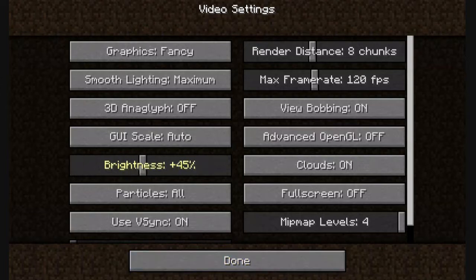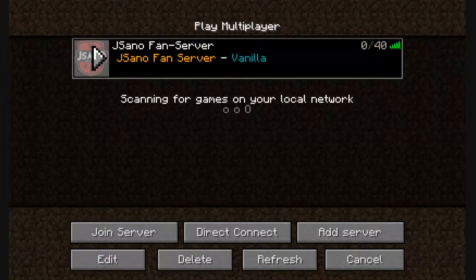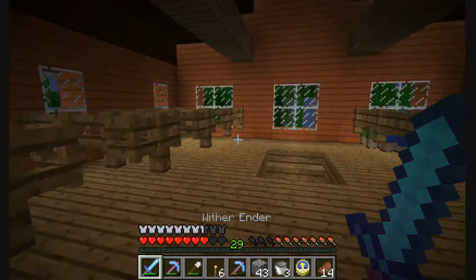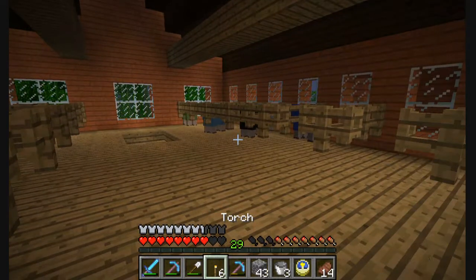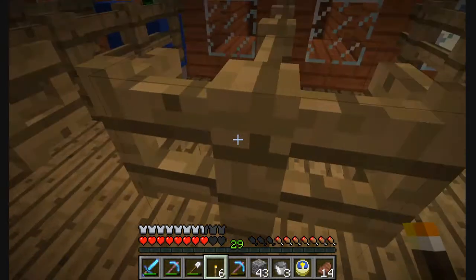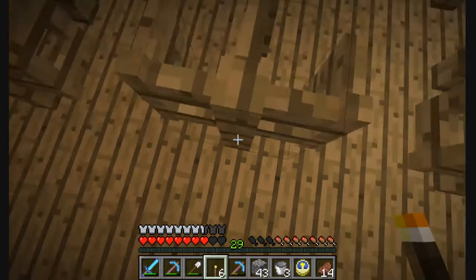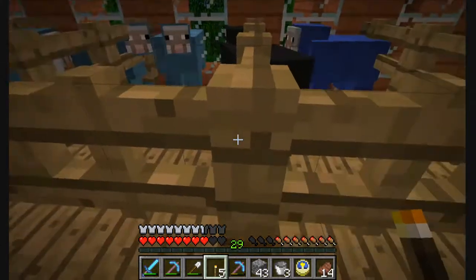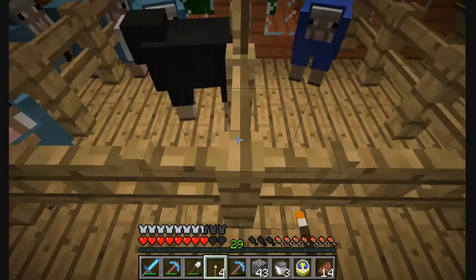I crank up the light on my game so that way I can see better and you guys can see better. I think it's under video settings, brightness. I accidentally logged out. It's a lot darker as you can see — that might be why. I probably need to put some more torches in there. Let's put some torches in.